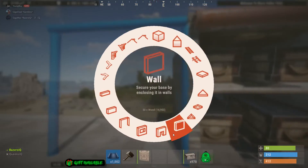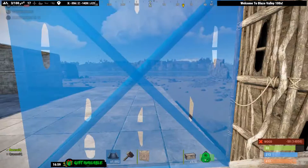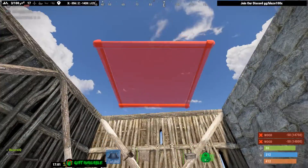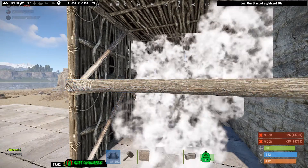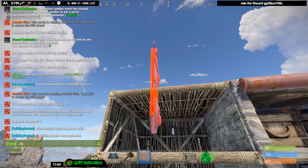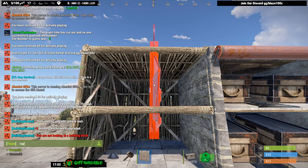Now we're going to start with the other one. You're going to place another wall, go here, and place two walls for this design. Place a wall on top and a floor on the bottom like that. Upgrade to your building choice.